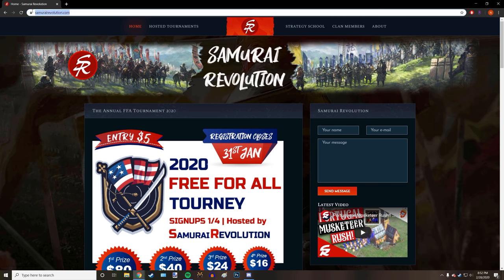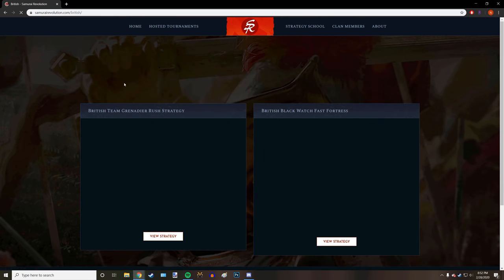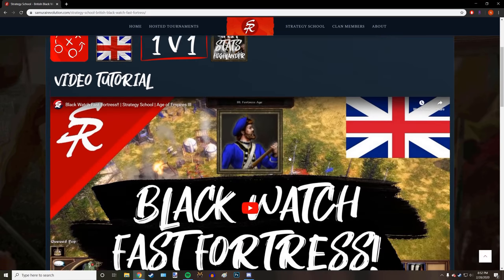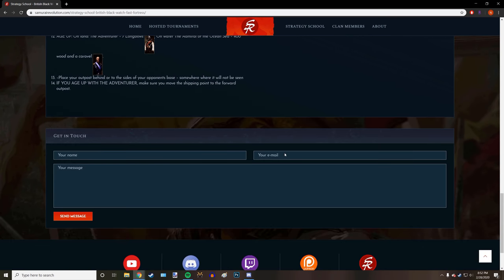Head to SamuraiRevolution.com and click on the strategy school to find more builds like this one. This is a work in progress, but you can click on your favorite civilization, the strategy you would like to learn, and there you'll see the video, deck that is used, and build order so that you can become the strategy master.